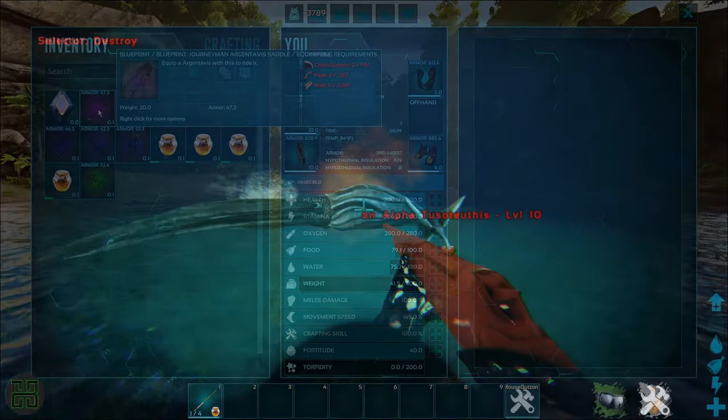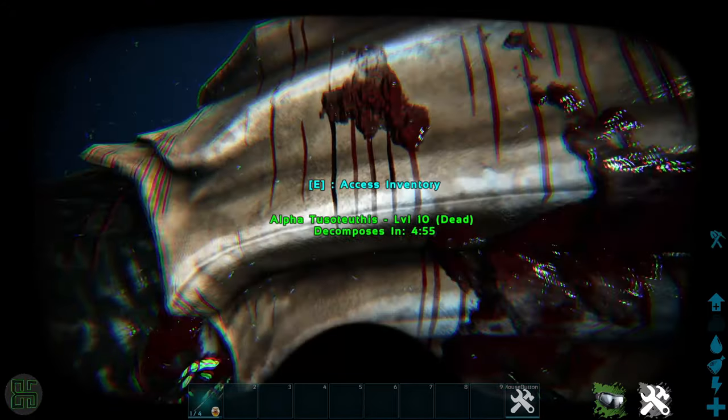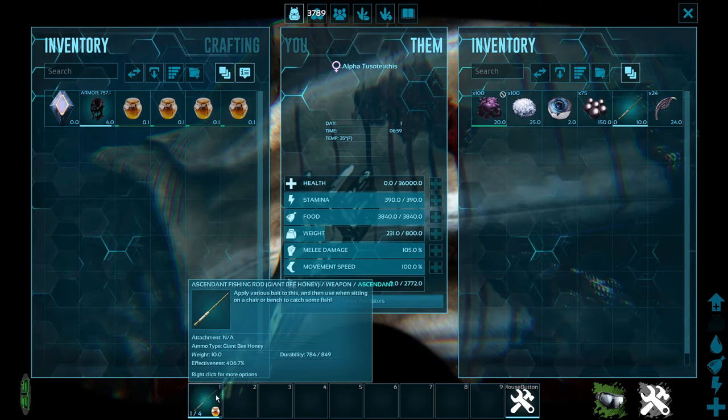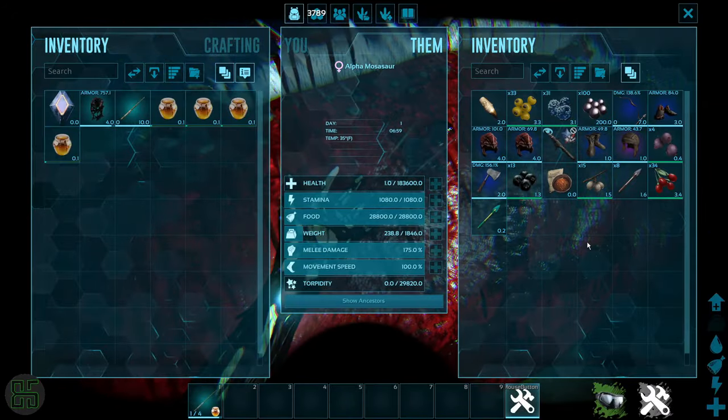How do I get better fishing rods than primitive? Taking trips to the deep. Alpha squids will always drop a fishing rod when killed — in fact, the one I killed here gave me a better rod than the one I spawned in for the sake of the video. Alpha mosas also have a chance to drop fishing rods, but they aren't guaranteed like squids.